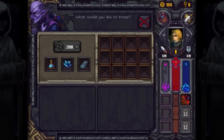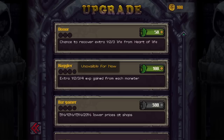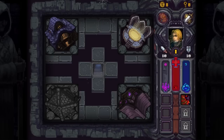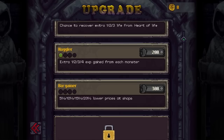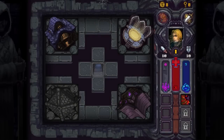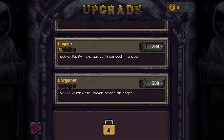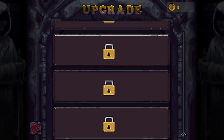Extra experience. Extra health from hearts — it's only a chance though. Let's take a look at this other structure: you can just buy stuff early on if you really want to, but that's not available yet. So why don't we go with the experience upgrade for the time being? Because the more experience we get per monster, the better off we're going to be. So there is actually macro progression, more than I originally expected. Currently it's super basic — looks like this game is a lot more early access than I gave it credit for. But that's not a bad thing either.